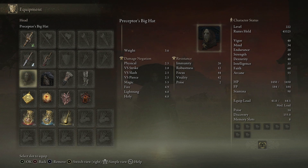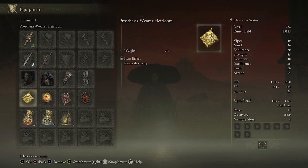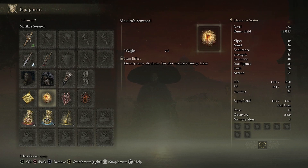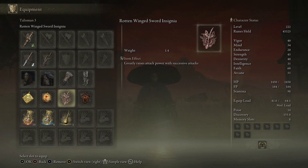For the armor I've gone with whatever I fancied — the Preceptor's Big Hat just to look different, Redahn's Gauntlets, and Sorcerer Leggings. Those three items are optional. However, I would strongly recommend Raptor's Black Feathers as it will strengthen your jump attacks. You can also pair this with the Claw Talisman. For talismans, I'm running the Prosthesis Wearer Heirloom to boost dexterity, and Marika's Scarseal which greatly raises attributes — it does increase damage taken by 15%, but it boosts mind, intelligence, faith, and arcane by five each.